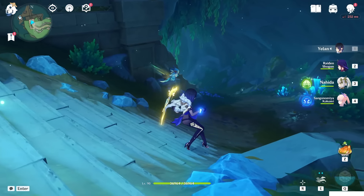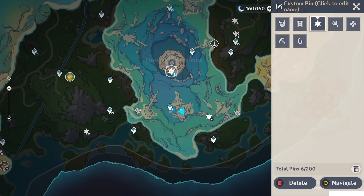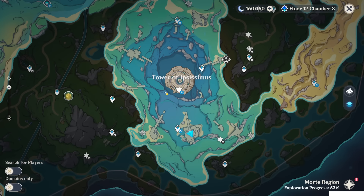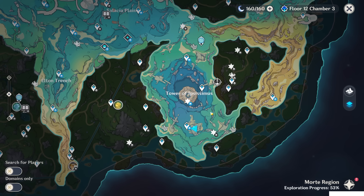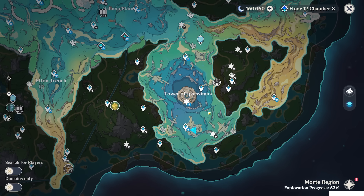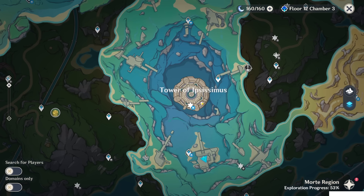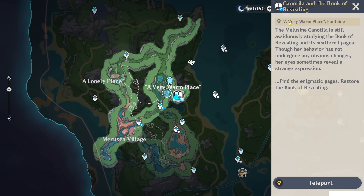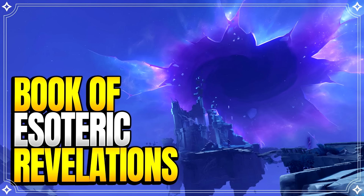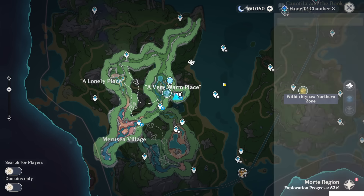Hello guys and welcome back to my channel. In this video I will show you all six locations for the looking glass — the mirrors you can find in the 4.2 new area. The pre-requirements are to finish the world quest 'In the Wake of the Narcissus,' which unlocks the underwater tower, and to complete the world quest 'Book of Esoteric Revelation,' getting all the enigmatic pages. After that, we can start.